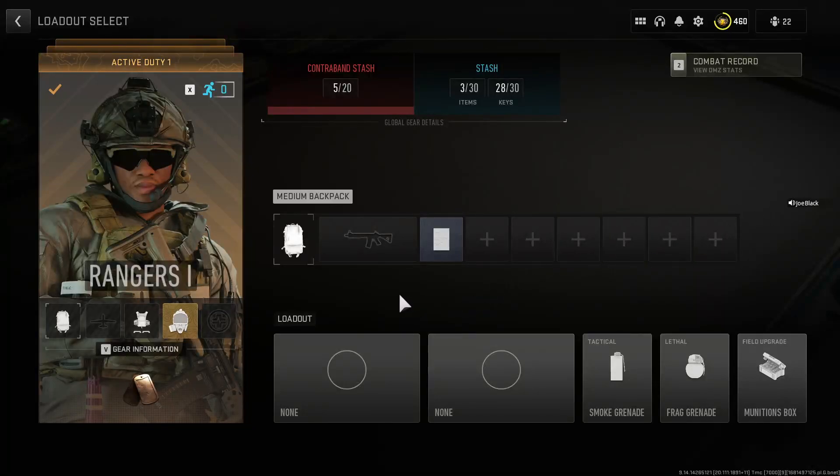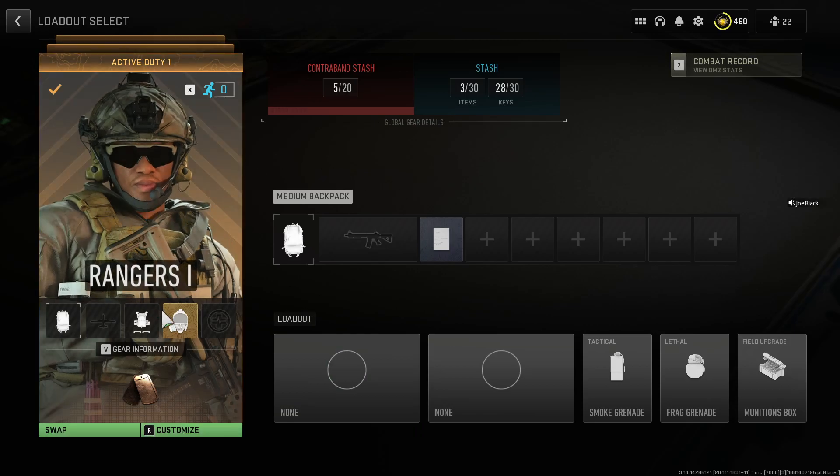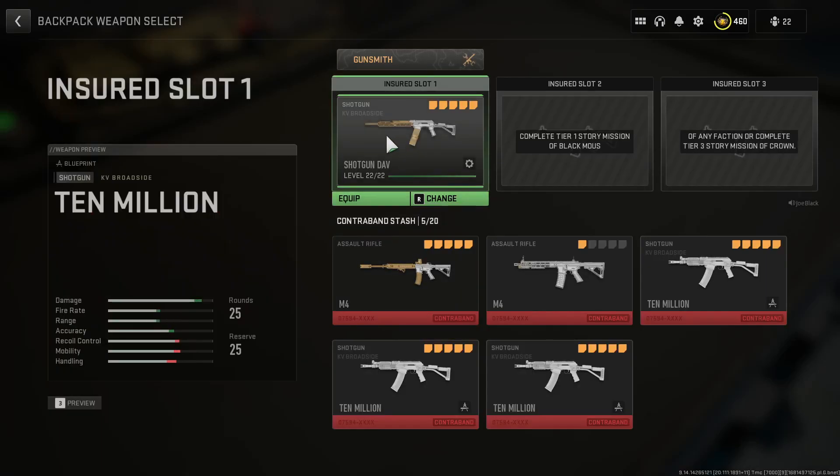This is the free and legal weapons hack — contraband weapons hack for Warzone 2. All you need is two operators, with at least one of them having a medium backpack. Go to the operator with the medium backpack, click on 'Add Weapon,' and choose your insured slot weapon and equip it.